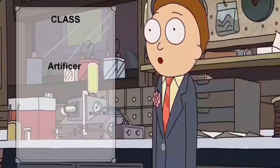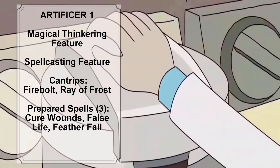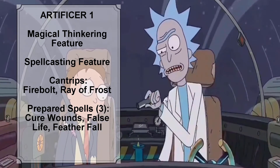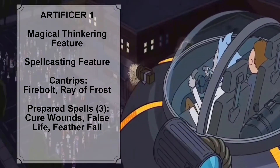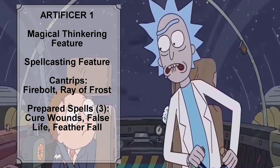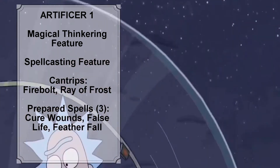We are going to choose Arcana, as magic is practically science to an Artificer, and the Investigation skill. At Artificer level 1, Rick gains access to the Magical Tinkering and Spellcasting features. The Magical Tinkering feature allows Rick to use his Tinker tools or Artisan tools to invest a spark of magic into mundane objects, giving them a magical property of his choice. The maximum number of objects Rick can affect at one time is equal to his Intelligence modifier, and exceeding that maximum causes the oldest object to lose its magical property.